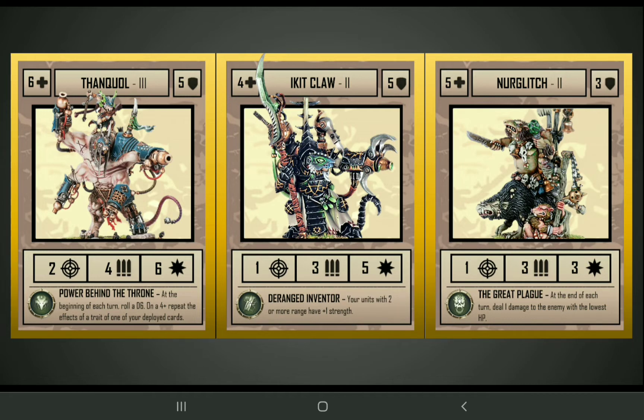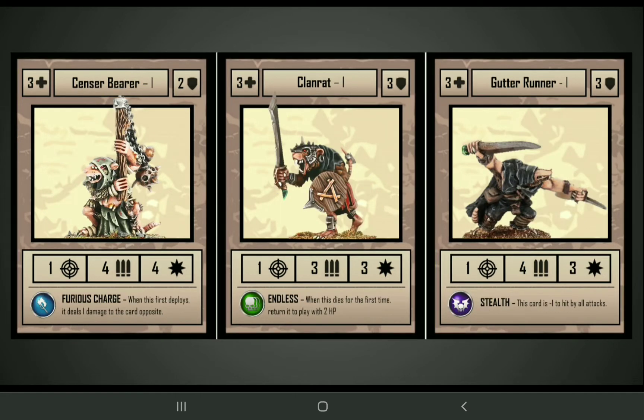In the middle we've got Ikid Klaw, who is an Arch Warlock. He has a melee attack himself, but he buffs all of the ranged units in your deck with his special rule Deranged Inventor, giving them plus 1 strength. On the right side is Nerglitch, a Plague Lord, who has pretty weak stats for a tier 2 card, but he is consistent in that he deals 1 damage at the end of every turn to the lowest health enemy, so he plays a game of attrition.